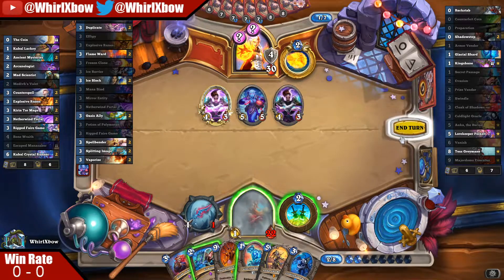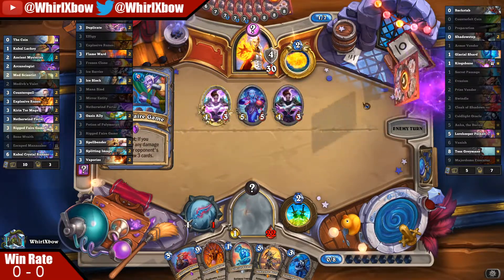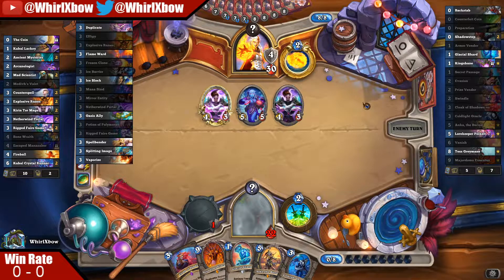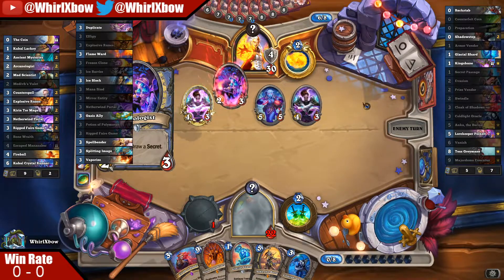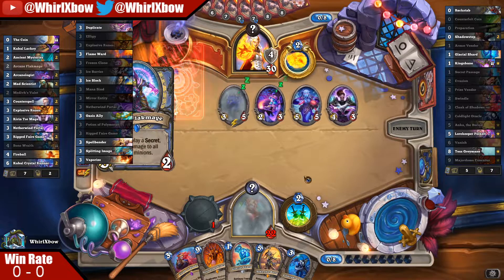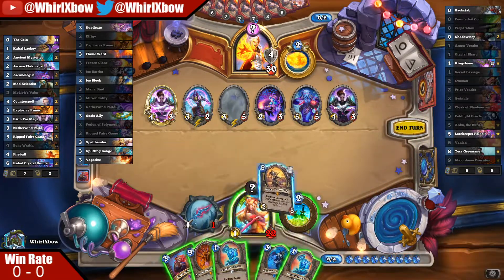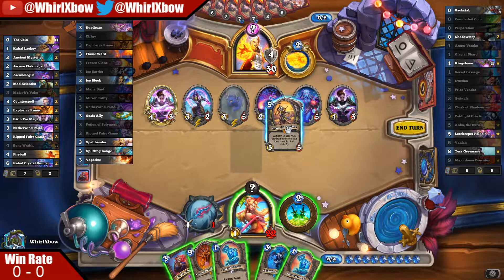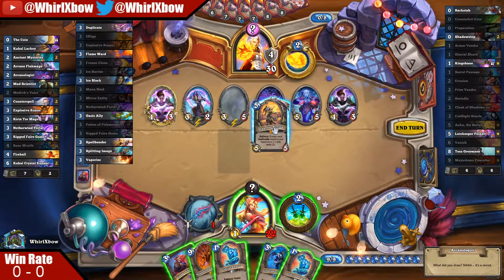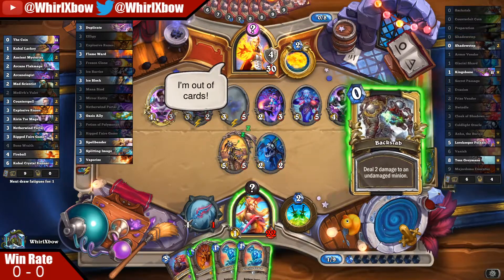Oh wait, I can't attack while stealthed. I'm gonna develop that as well - if he can't attack me, right, next turn that plays Anka. Oh, Fireball burn is actually huge. Next turn that plays Anka, and then it's Anka plus Shroud and Cold Light - I don't have enough mana for that. So I have to keep this plus this. So you have to draw Backstab, right?